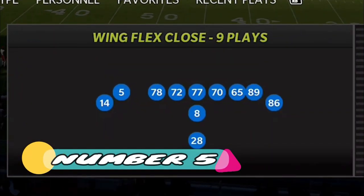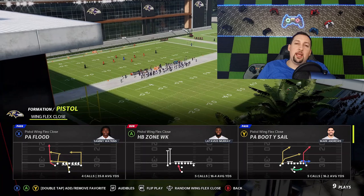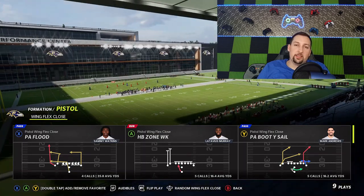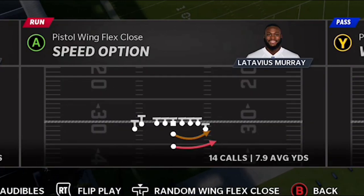The offense itself is the Pistol Wing Flex Close. This formation is only found in the Kansas City Chiefs — it's not in any other playbook in Madden 22 — and it's one of the glitchiest formations in the game. My favorite play to start this video is going to be the speed option.